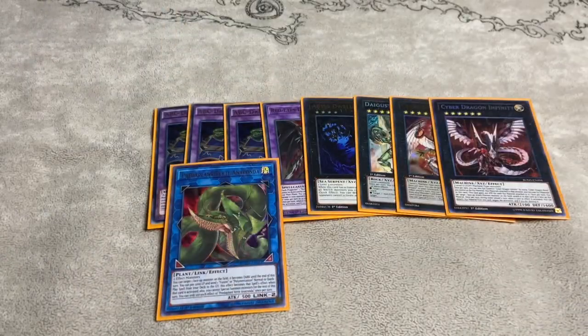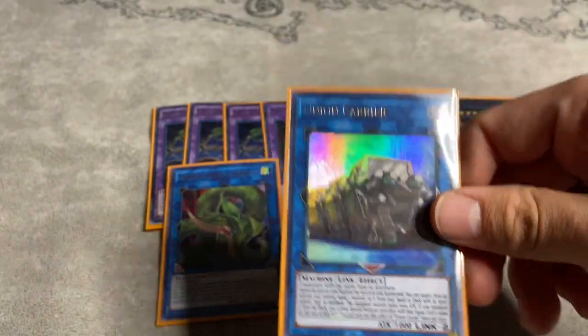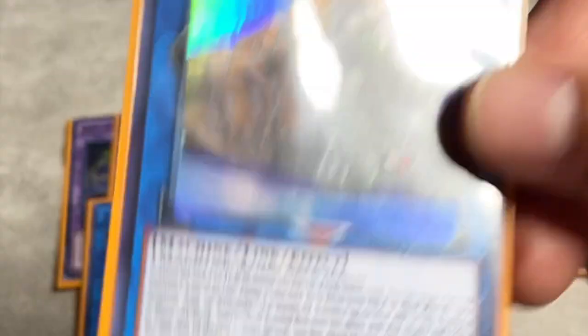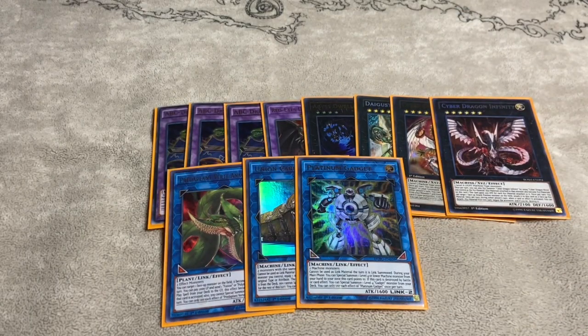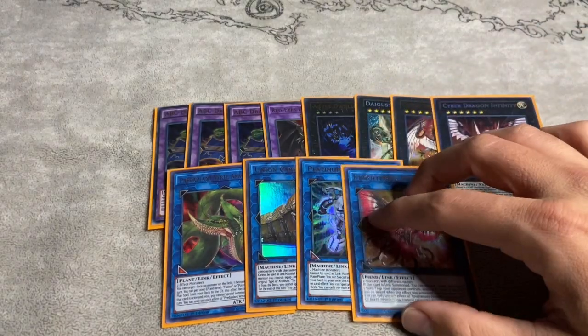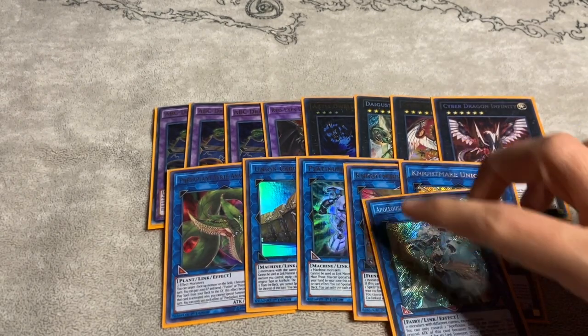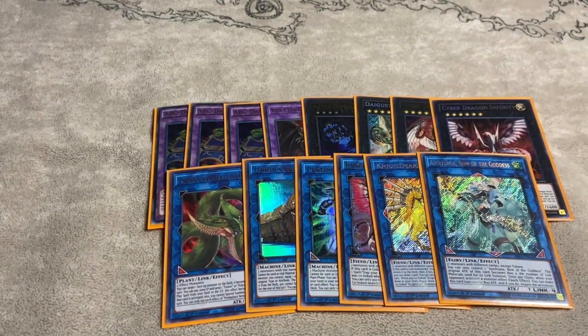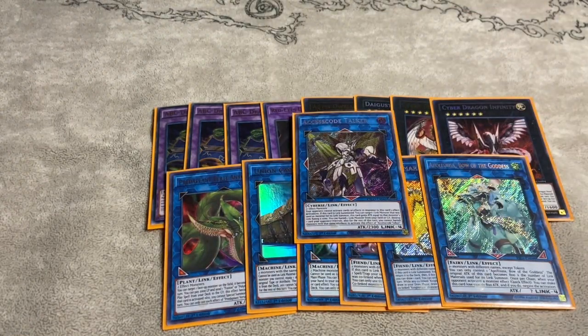For the links we play one Verte Anaconda and one Union Carrier. I'm really glad Union Carrier didn't get banned instead of Dragon Buster — people were talking about it but thankfully Buster Dragon got hit instead. We also play Platinum Gadget, which lets you end on a multiple-negate board with Galaxy Soldier and the gadgets, so it's required in this build. I also play one Nightmare Phoenix and one Nightmare Unicorn as a dynamic duo package. You could play Cerberus and arguably cut Apollosa, but I keep Apollosa just in case. And the last card is one Access Code Talker — when the links go away you fill it up and with Buster Dragon, game over.